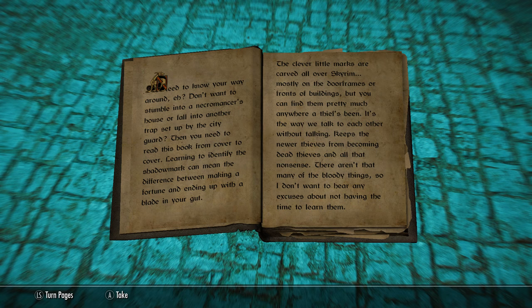As the book reads: 'Need to know your way around? Don't want to stumble into a necromancer's house or fall under another trap set by the city guard? Then you need to read this book from cover to cover. Learning to identify the shadow mark can mean the difference between making a fortune and ending up with a blade in your gut. These clever little marks are carved all over Skyrim, mostly on door frames or fronts of buildings.'